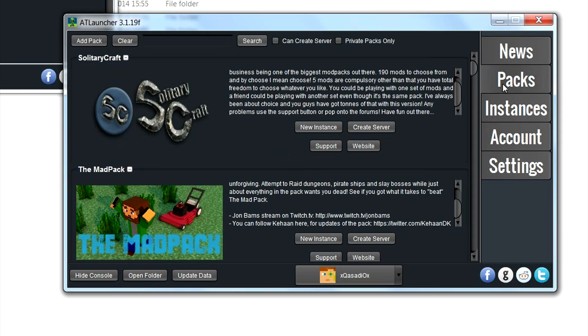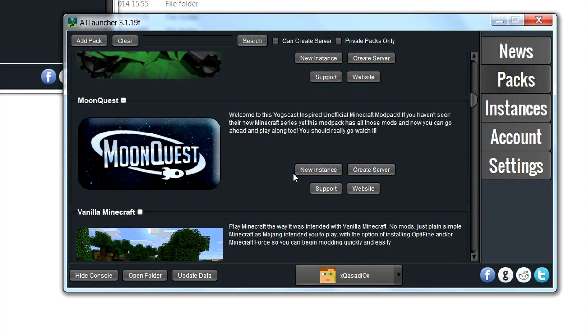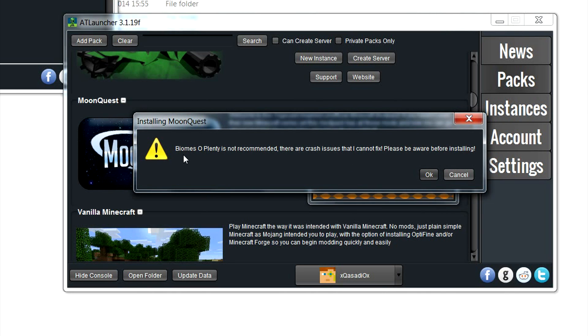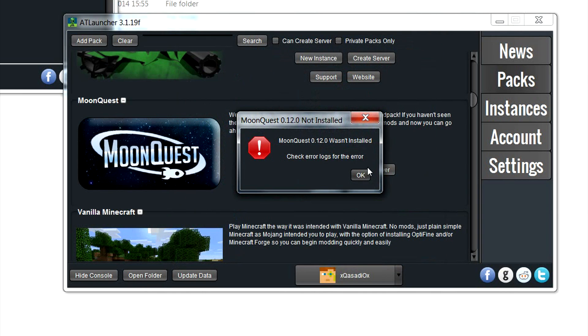From here you want to go to Packs, find the pack you want which is Moon Quest, and click 'New Instance'. I'm clicking the most recent version of the mod pack, which is the top one, and click Install. It's saying that Biomes Aplenty is not recommended as it sometimes crashes, but I select 'recommended' which ticks Biomes Aplenty anyway. I also click Zan's Minimap as that's my personal preference. Then click Install and it will start going through the installation process.